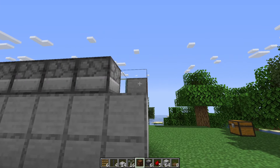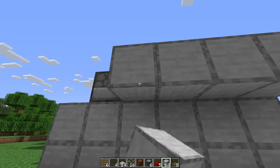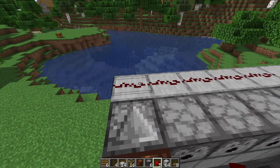Head around the back and place down your redstone lamp with an observer facing into it, then place some more building blocks around the back of the dispensers and these three blocks just here. Once you've done that, place down your redstone dust behind the dispensers.